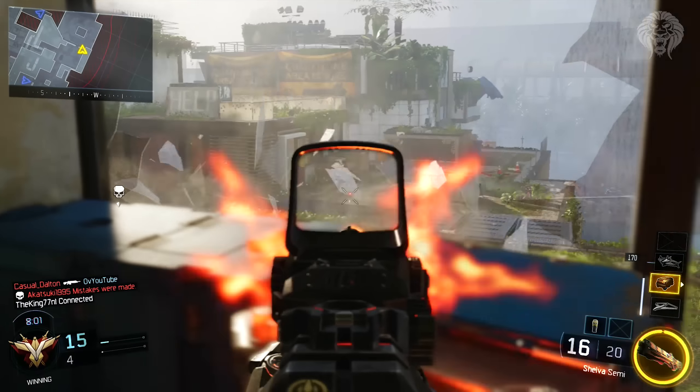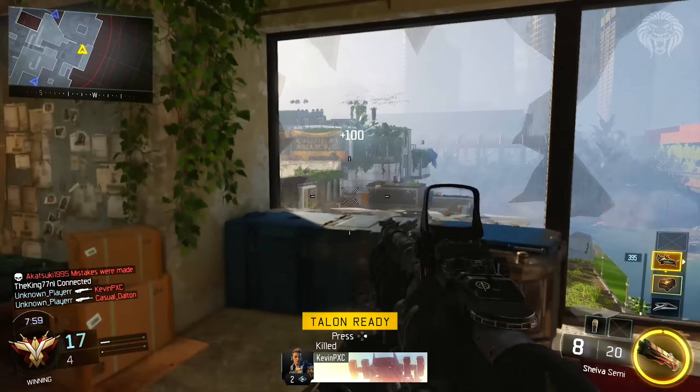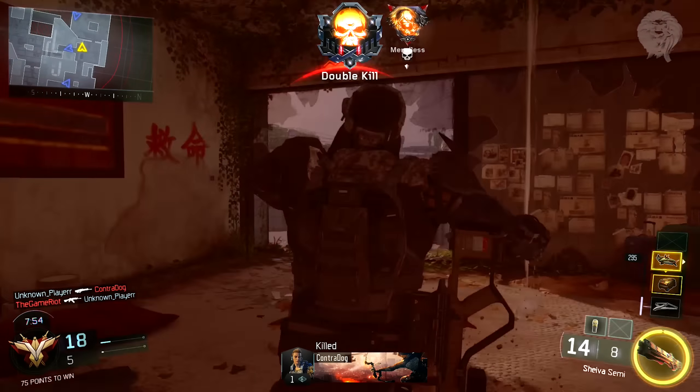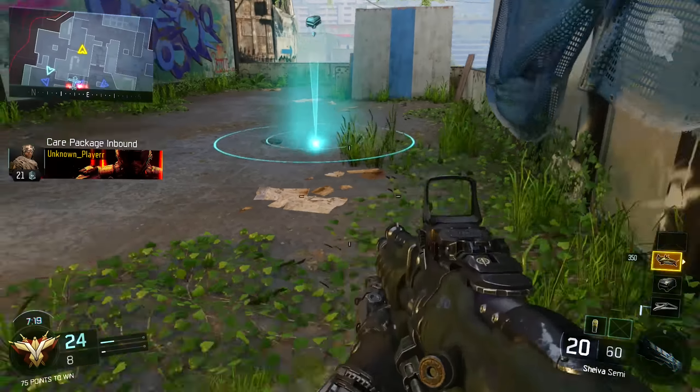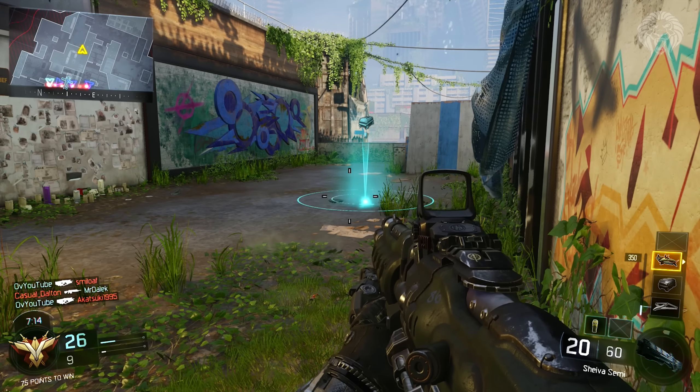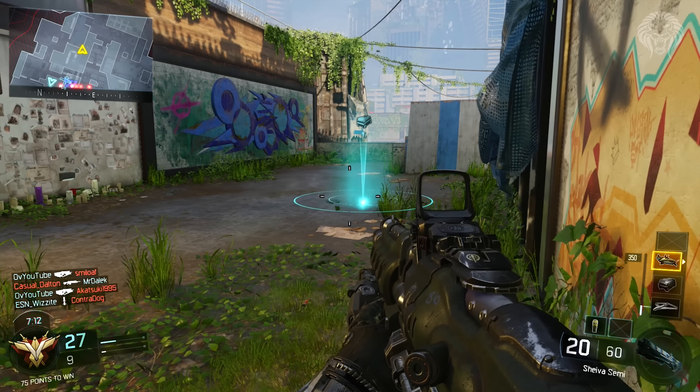The HVK sword rifle got a buff — its hip fire spread is now a little bit smaller, so it's going to be a little more accurate from the hip, which is a good thing. The Vespa SMG got a nerf: it used to kill in four shots out to 350 units, but now it only kills in four shots to 300 units, so the range has been slightly reduced and anything beyond that is going to be a five-shot kill.